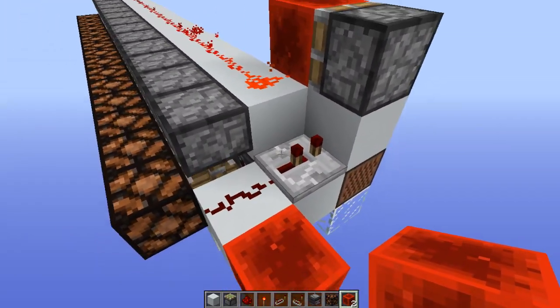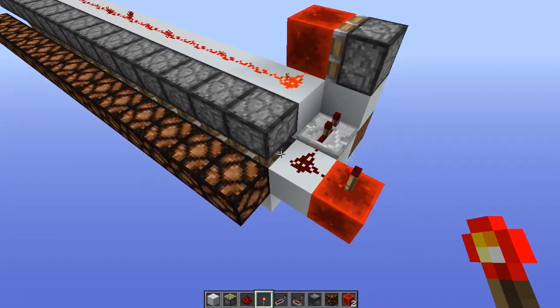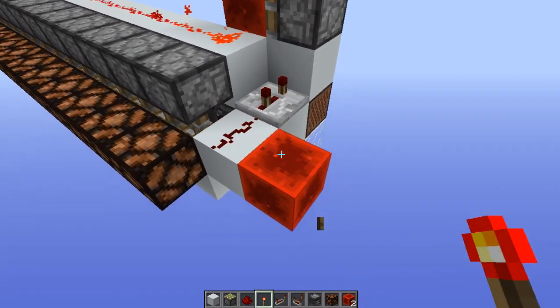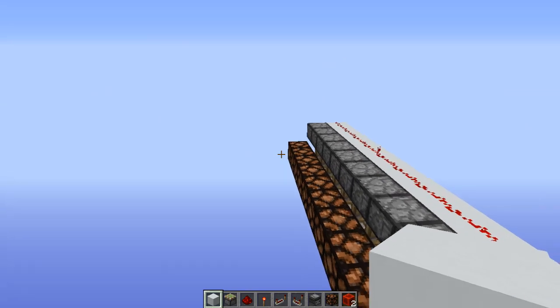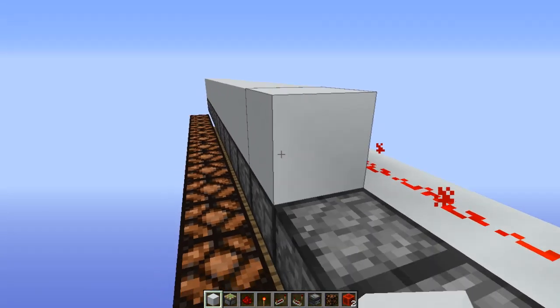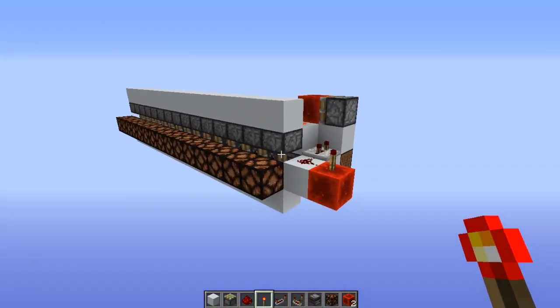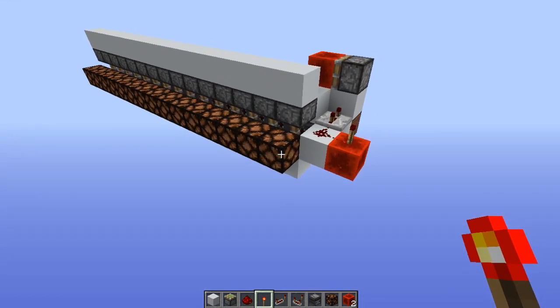This is set to two ticks now and lamp number two turns on. You can see that I get major lag from using this. I tested this in Minecraft 1.12 and this doesn't happen — this major lag happens only in Minecraft 1.13.2, as you can see from the version I'm playing now, with Optifine by the way.